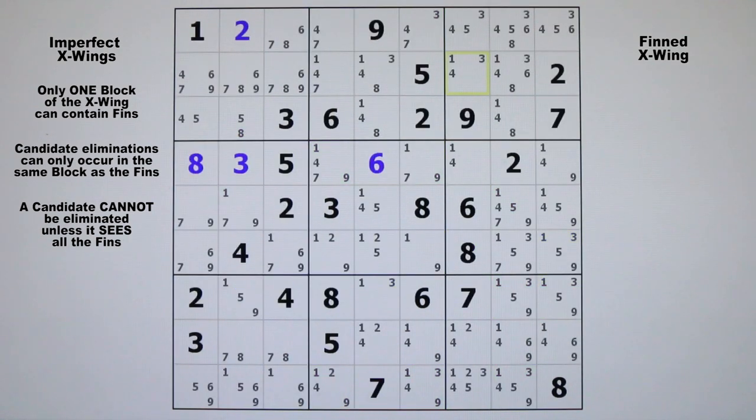Here we have what would have been an X-wing on candidate 3 in columns 6 and 7. Let's turn on the filter — here and here and here and here — except for this fin. Because of that fin, we are able to eliminate that 3 and that 3, because they would have been false by virtue of the X-wing if the fin were not there, and they would be false if the fin were true. In both cases it leads to a verity that those two candidate 3s are false.